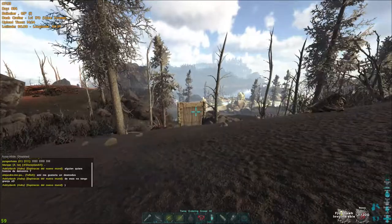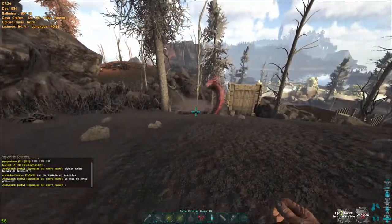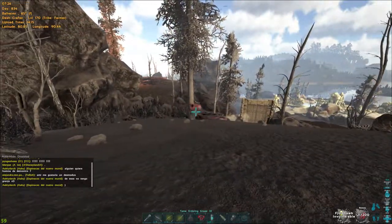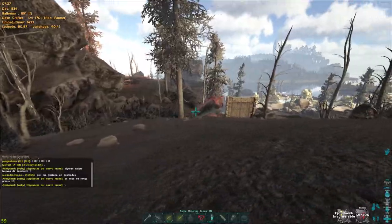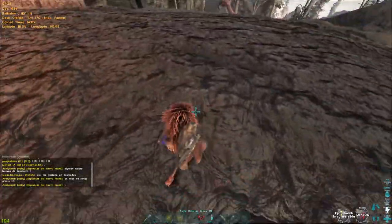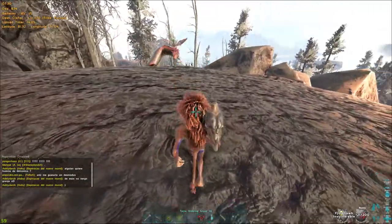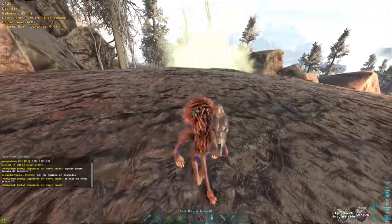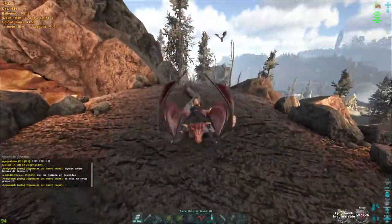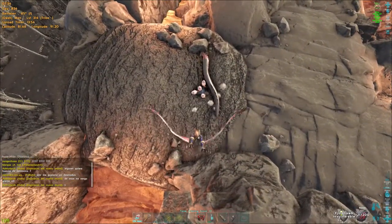My daughter found a basilisk — she's like 'hey there's a basilisk' — so we get it to pop out. I think it's going after you — no, still coming after me. And then you just fly up.